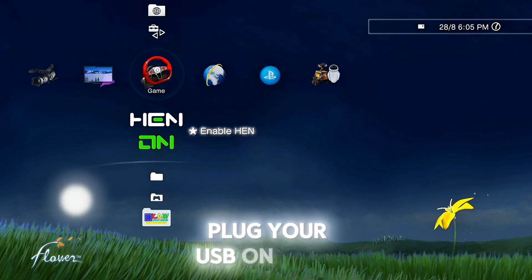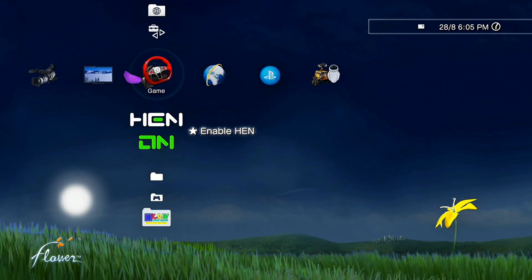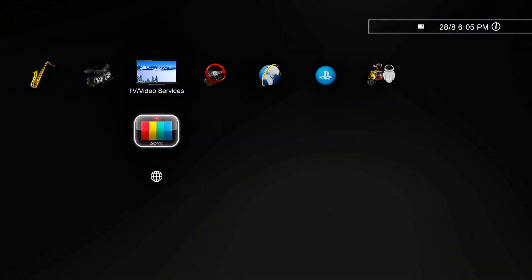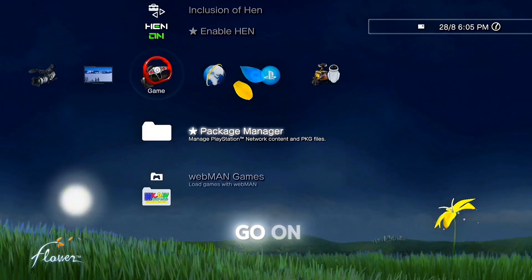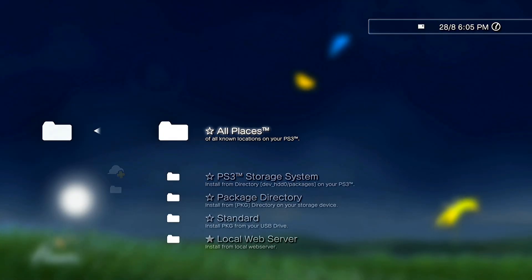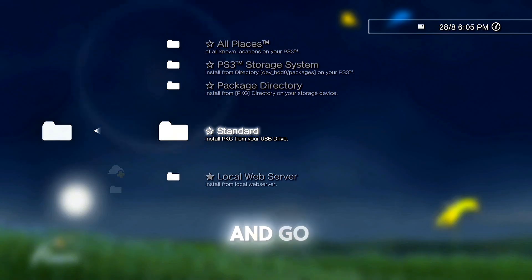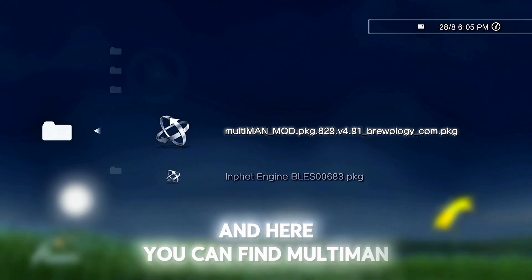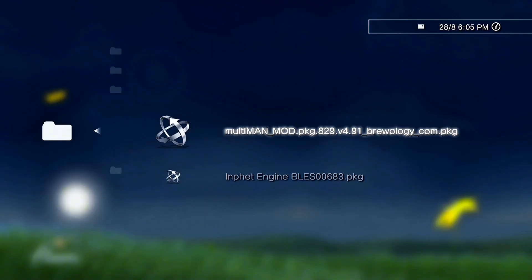Plug your USB on your PlayStation 3. Go on package manager, install package files, and go on standard. Here you can find Multiman. Install Multiman.